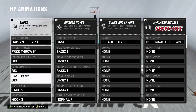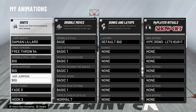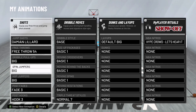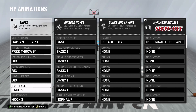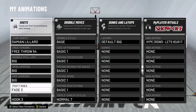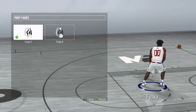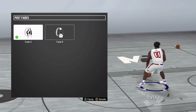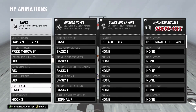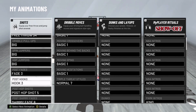For dribble pull-ups, spin jumpers, and hop jumpers you want to use Big for all of them. You won't really be doing them much but that's the selection. For post fades — this is the important one — you want to use fade three. Fade three is the best one for 2k20 and if you look up any video they've all got fade three. Fade nine has wobbly legs while fade three is just easier to green and more consistent. Post hooks you won't really be doing since your finishing is not there, but if you want to pick one, hook three works.